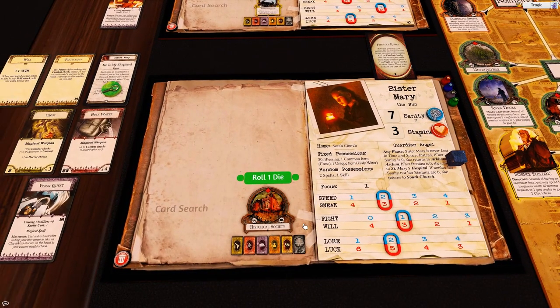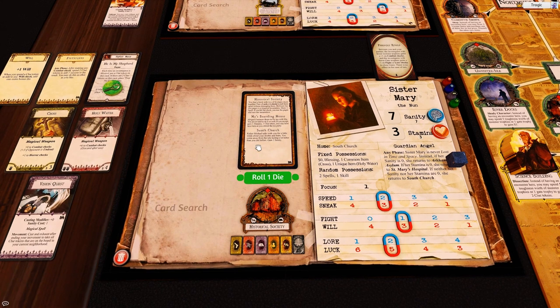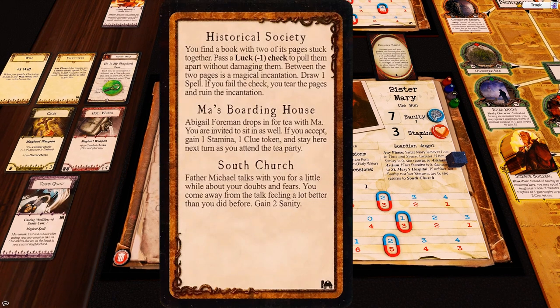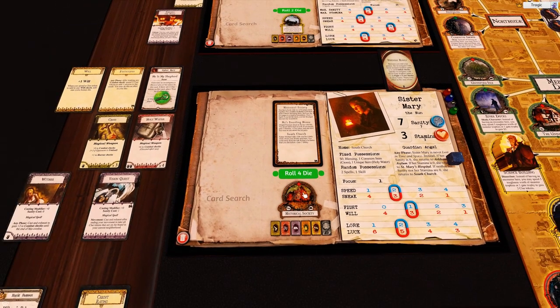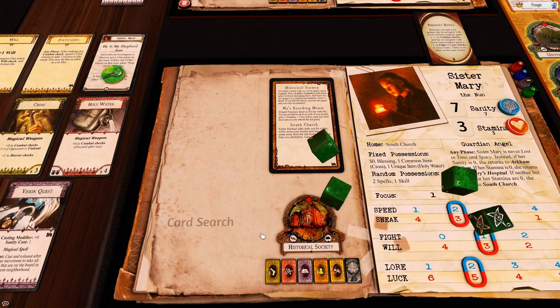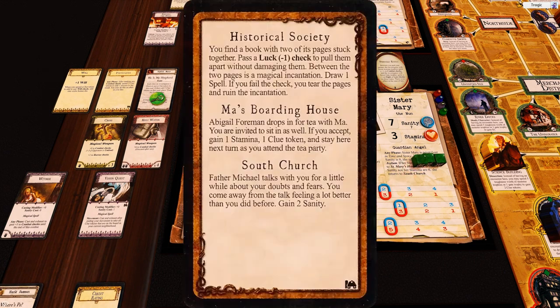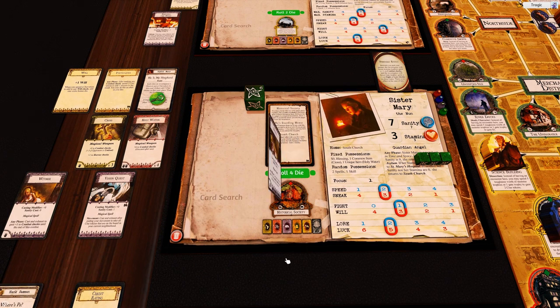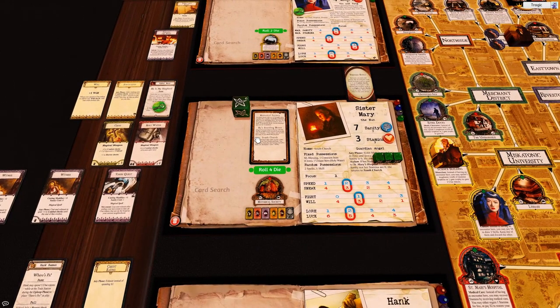At the historical society there's a bug in my code where it didn't automatically despawn. You find a book with two pages stuck together - pass a luck minus one check to pull them apart without damaging them. Between the two pages is a magical incarnation; draw one spell if you pass, or you tear the pages on a fail. We have a luck of five so that's four dice - blammo, that's a pass! We gain a spell. Wither, double wither - perfect, that is awesome! She's ready to start murdering things.